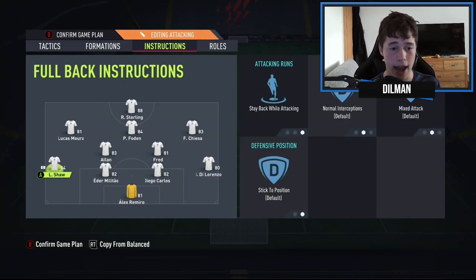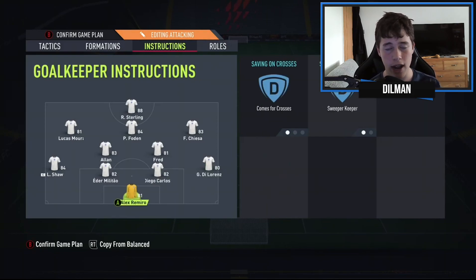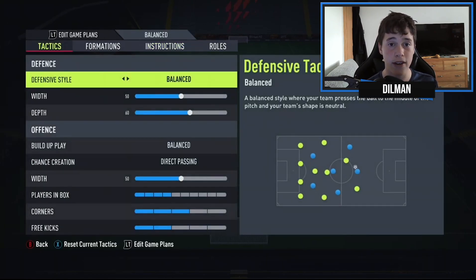Diego Carlos and the right-back are both on default, with fullbacks set to stay back on attacking — default everything. They will only push forward if Lucas Moura and Chiesa are not in their wide positions. The goalkeeper, Alex Romero, is set to come across as sweeper-keeper, dominating the six-yard box — whether punching, kicking, or catching, he's there to prevent goals.